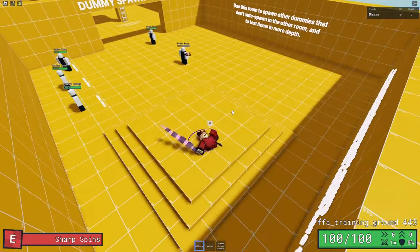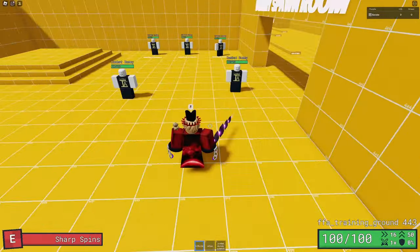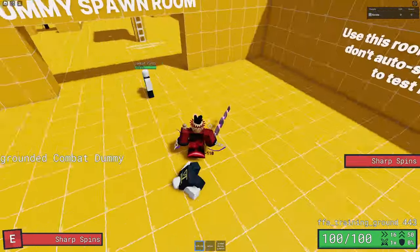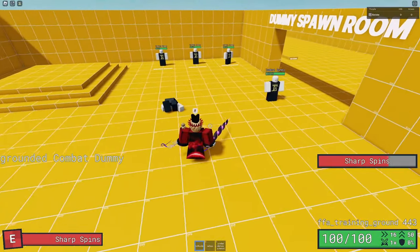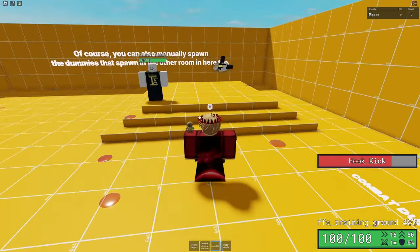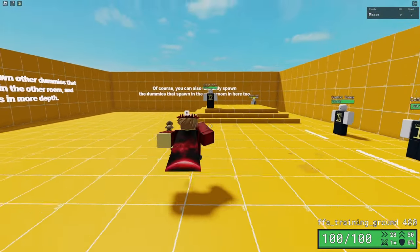With weapons that spin, like Dull Hunter and Psyhop, it is absolutely crucial that you use shift lock. Dull Hunter normally does only 55 damage if you go right through an enemy, but if you shift lock and stay near them, it can do easily more than 100HP. Hook Kick normally does 35 damage, but if you're in midair while you kick, it does 45 damage along with extra knockback.